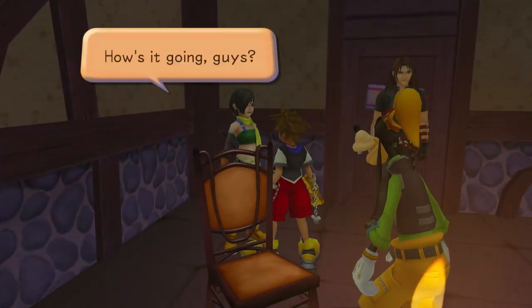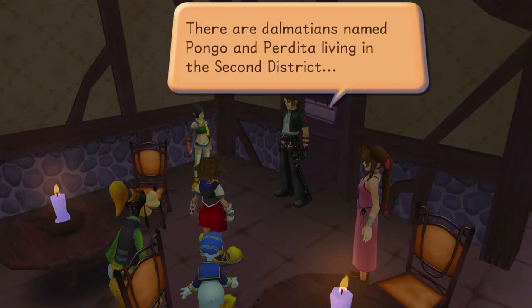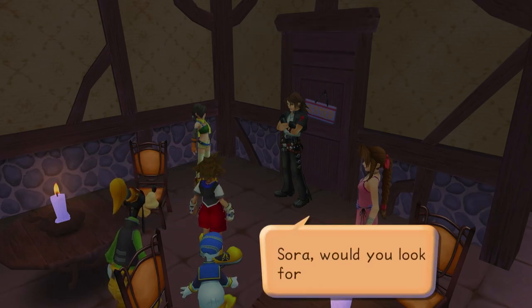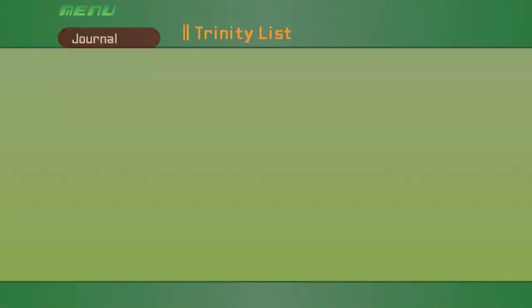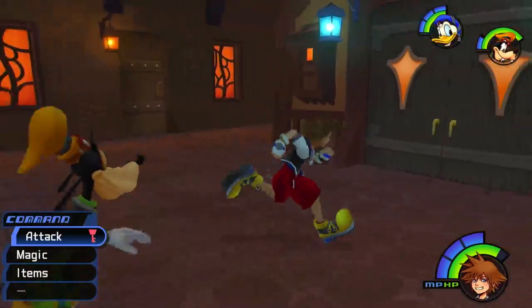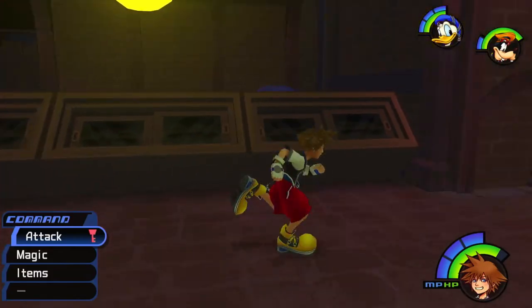There are Dalmatians named Pongo and Perdita living in the second district. They're quite upset — they've lost their puppies. Sora, would you look for the puppies? We talked to them before. We will get a Dalmatian list but we don't have it yet — we need to find some first. Let's turn in this postcard for a Mithril. We're already at five postcards. Very cool.